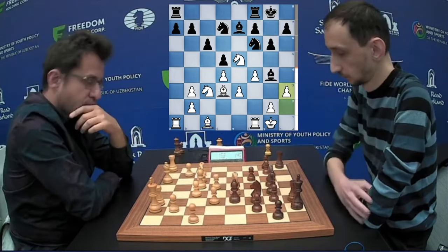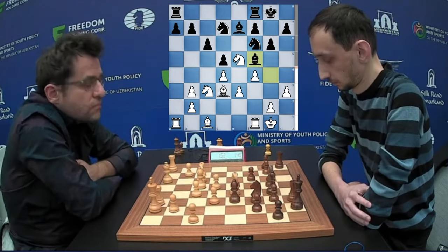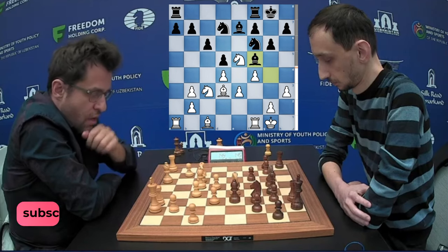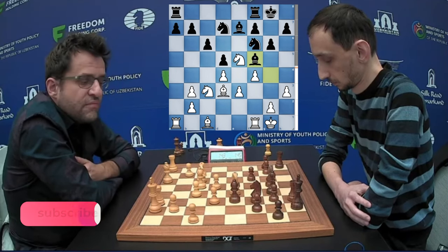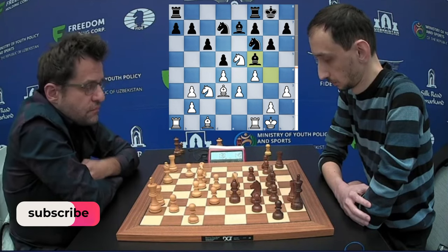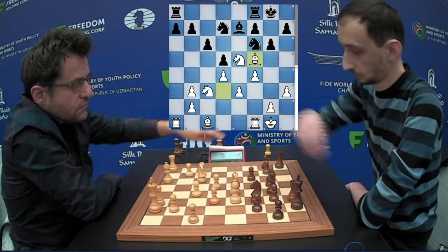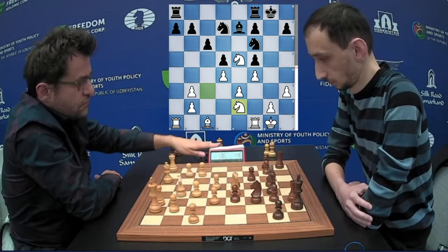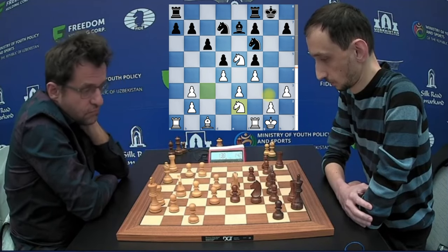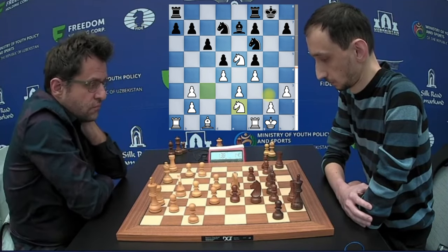H3 hits the Bishop. Bishop to F5, supported by the pawn — so if you capture, recapturing with the pawn will open up the black king. Black goes for the capture, recaptures with the pawn, creating a doubled isolated pawn. Knight to E2 is played, looking to bring the Knight to G3, attacking the isolated pawn.